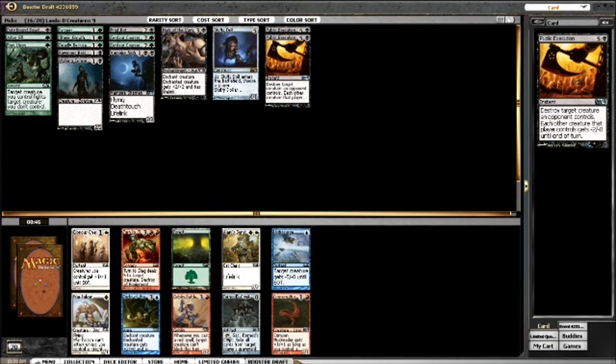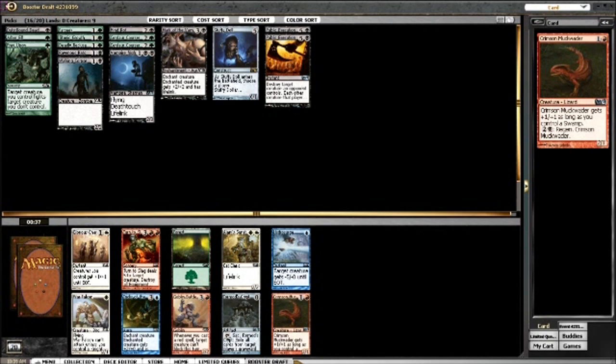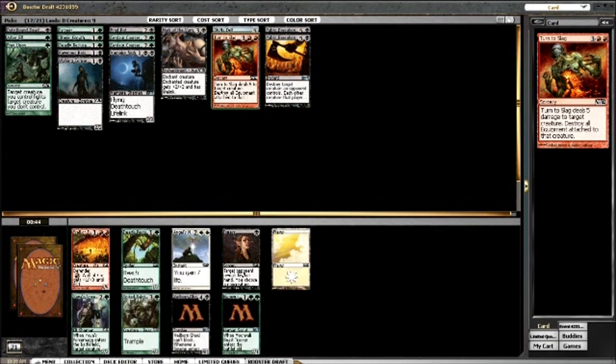Nothing here in my colors - no green or black cards. This is the closest thing to a black card but it may be the strongest card in the pack. I think I'm going to take Turn to Slag. It's either going to be Sun Striker or Battle Chester as the best cards against me. I'll take the Turn to Slag - maybe that's wrong, but okay.